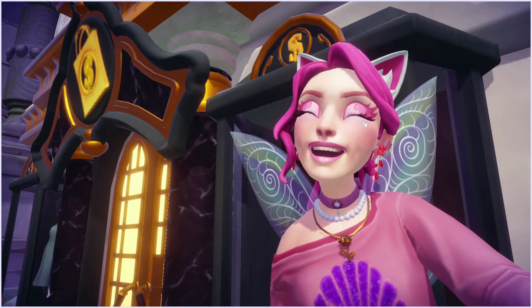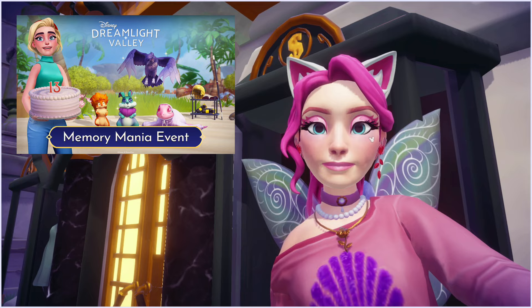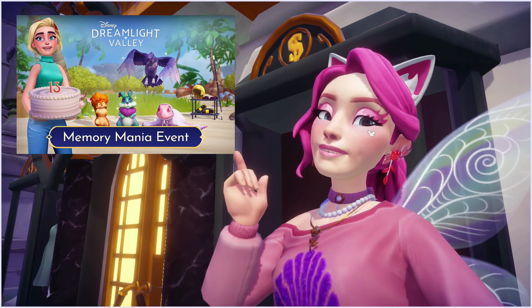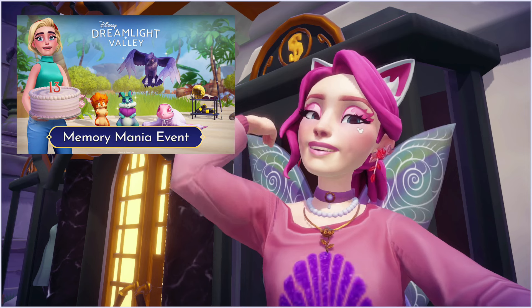As part of Disney Dreamlight Valley's latest update, we got a new event called Memory Mania. This event is in conjunction with Inside Out 2, and it lets you earn new companions themed after the movie.